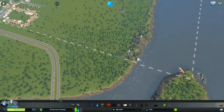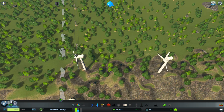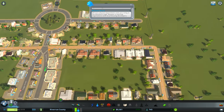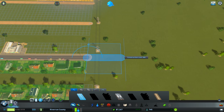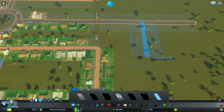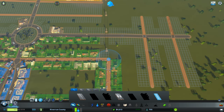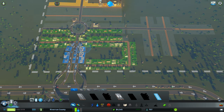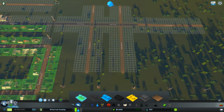This windmill is now giving electricity not only to the pumping station but also to my town. I've spaced them apart a little bit — if you put all windmills together in one spot, that decreases their productivity. It's better to have them spaced out over a larger area rather than all clumped together.